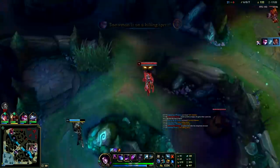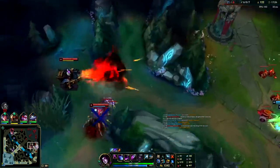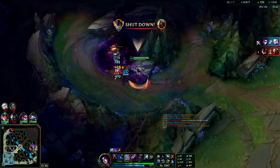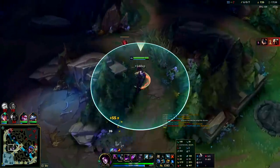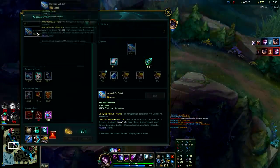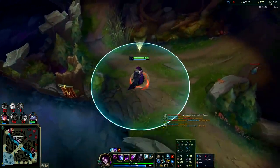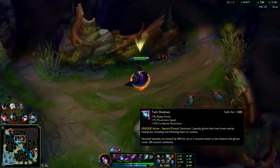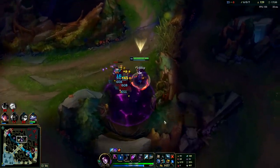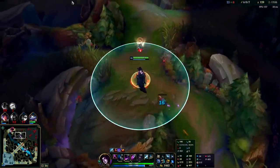If you are going to start on a buff, you should get a leash from your teammates. The only camps you should solo start are wolves or raptors. Dragon is up in 40 seconds — we're building up a massive lead. Elise is bot side so we might just push into the jungle. Ingenious Hunter synergizes really well — it makes our Twin Shadows and GLP active items constantly ready to use. It'll always be off cooldown.